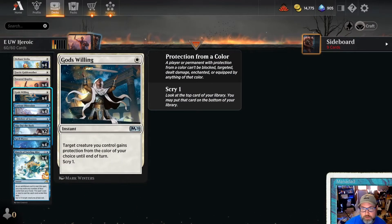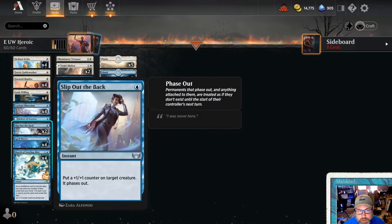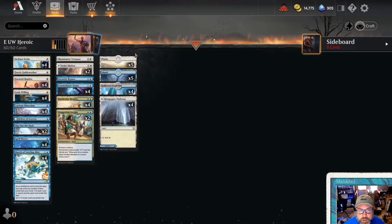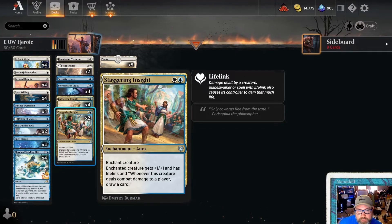Curious Obsession — you want to pop this on a guy and be getting in and drawing extra cards. Then we protect our guys with Slip Out the Back and Spell Pierce. March of Swirling Mist is great because it can protect our guys and also trigger multiple heroic triggers. Storm Chaser Drake draws cards — it doesn't have heroic keyworded, but if it gets targeted, we draw a card. Staggering Insight is our copy five and six of Curious Obsession — it's +1/+1, and whenever it deals damage you draw a card, plus Lifelink, which in the right burn matchups can just shut down the game pretty quickly.